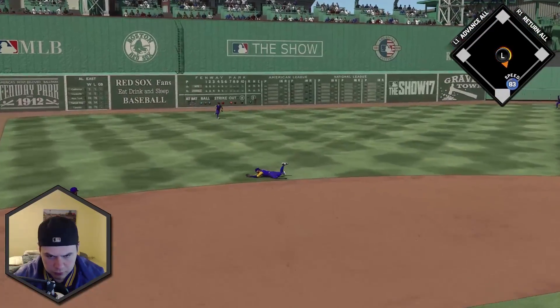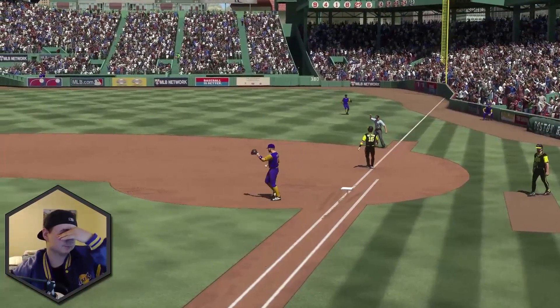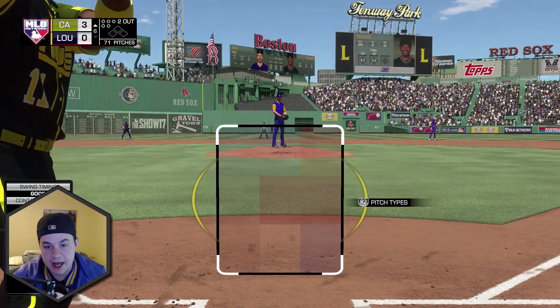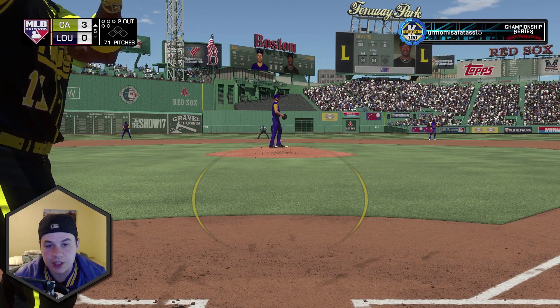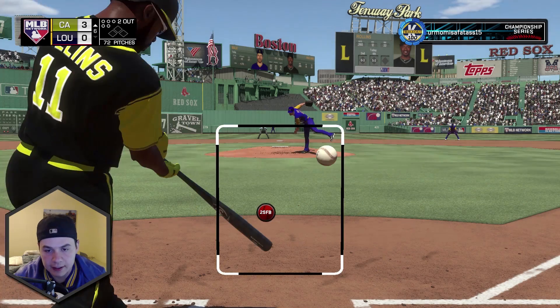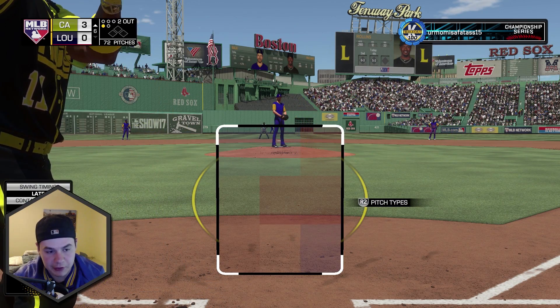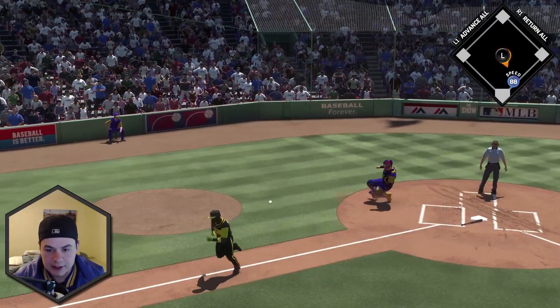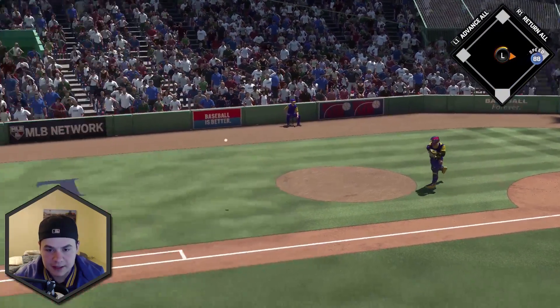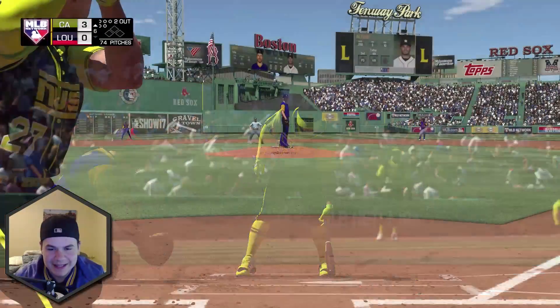That is just an amazing play. I think that's his creative player out there — that is just an unbelievable snag. I cannot believe that I just got thrown out with Carlos Beltran going on the line on that. Jimmy Rollins has a chance to still beat this over to first base — no, he doesn't. His creative player is a catcher. Who does he have at shortstop that made that play?